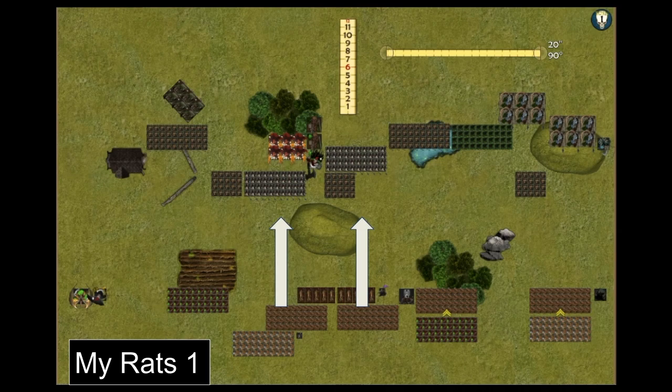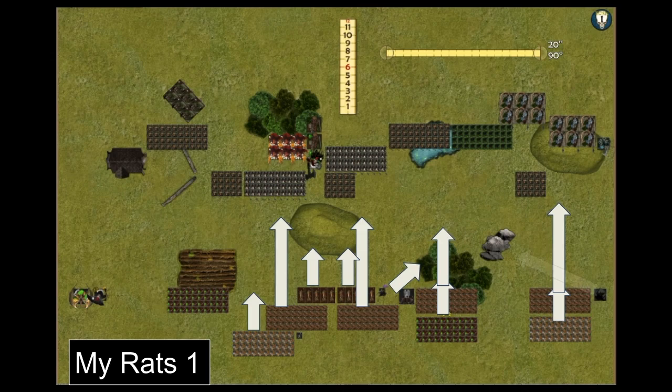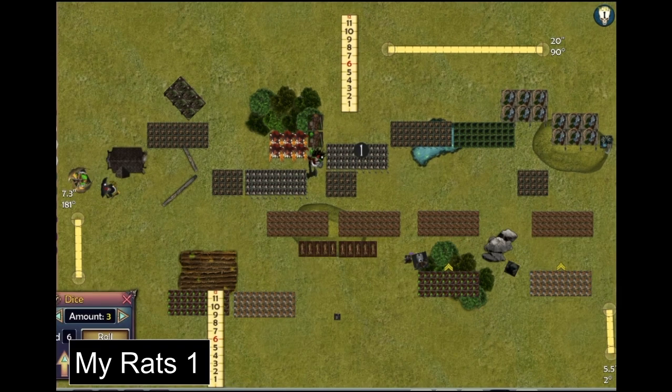My turn one: I shoved the hordes forward onto the hill and put claw shots behind them to do some shooting while the hordes hold off the enemy. The other hordes moved forward to provide meat cover, and my hammers moved up behind those anvils. I popped the warlock into the woods for cover, along with the weapon team, and put my Night Terror behind some rocks — good position for next turn. Santa and the demon spawn went up the left flank. My lightning bolt and breath attack unleashed on his shock troop horde and did a grand total of one wound.